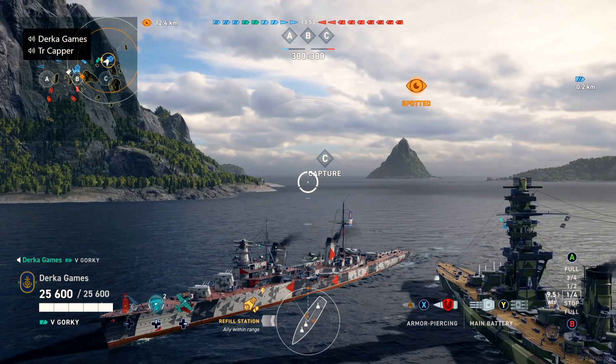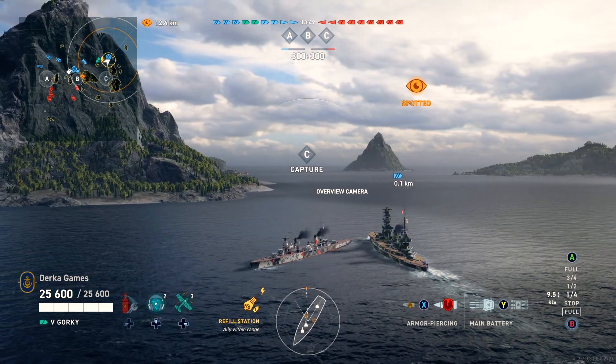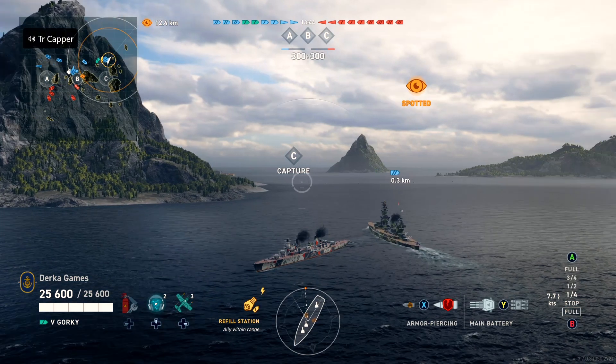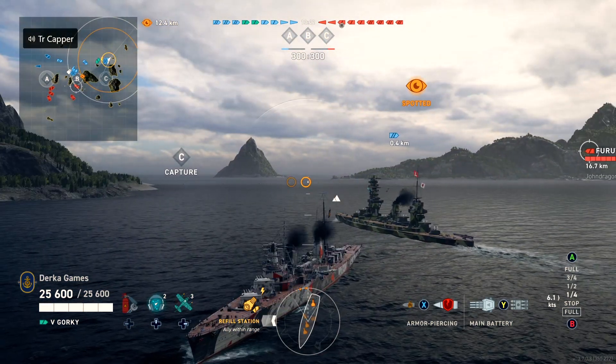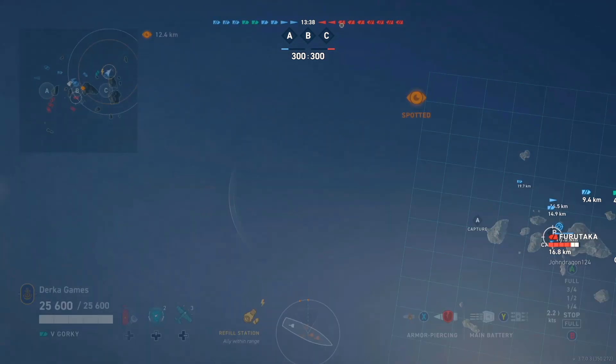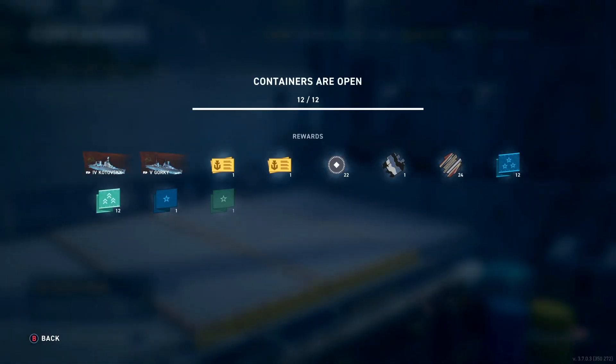Those 180mm guns can be absolutely devastating to any cruiser that shows you the side of their ship. Right now these ships are in early access, meaning you can only get them from the Soviet crates in the store or from the Element of Choice campaign. After about 15 crates, I received 2 out of 3 of the cruisers — the Tier 4 and here the Tier 5 Gorky.